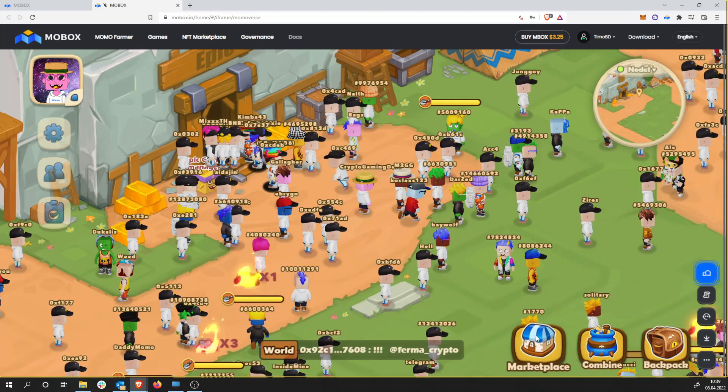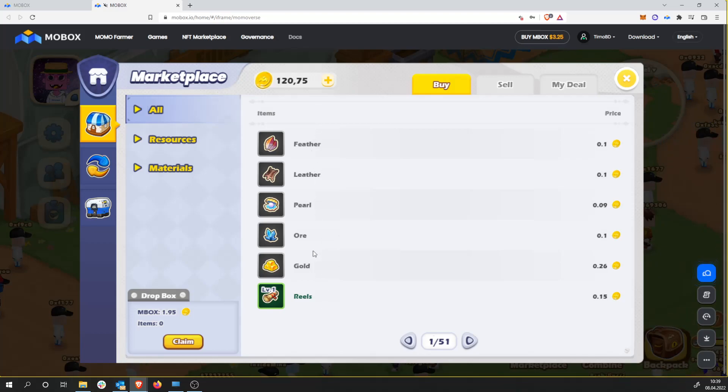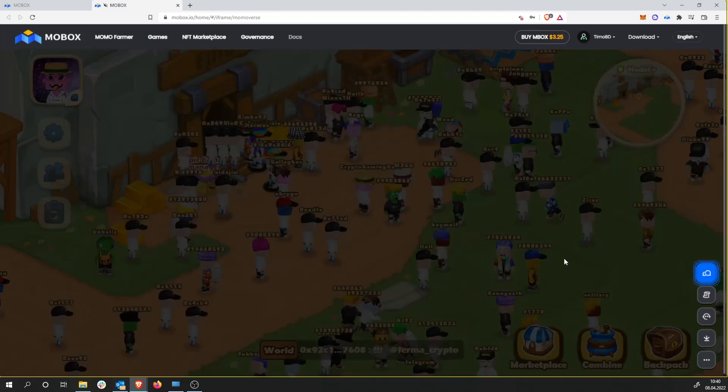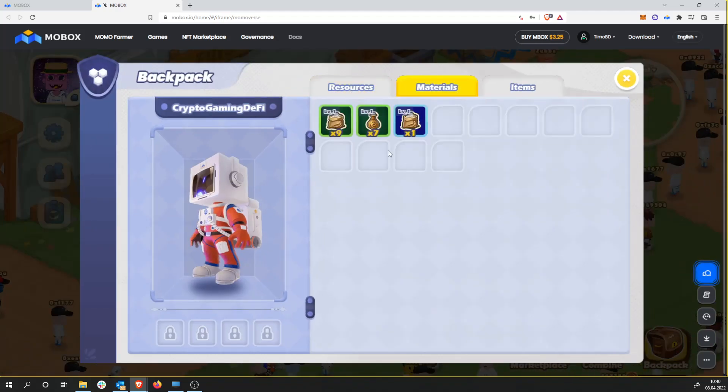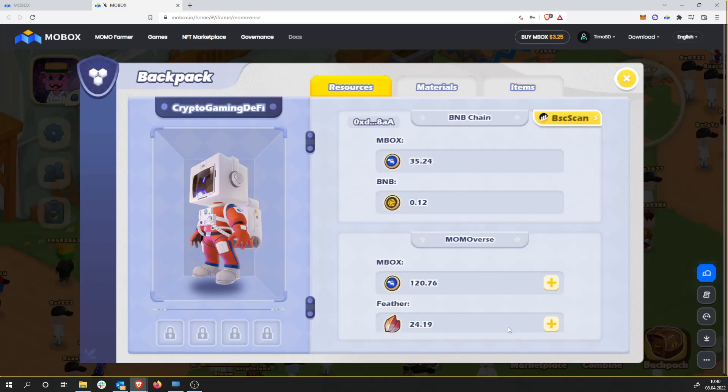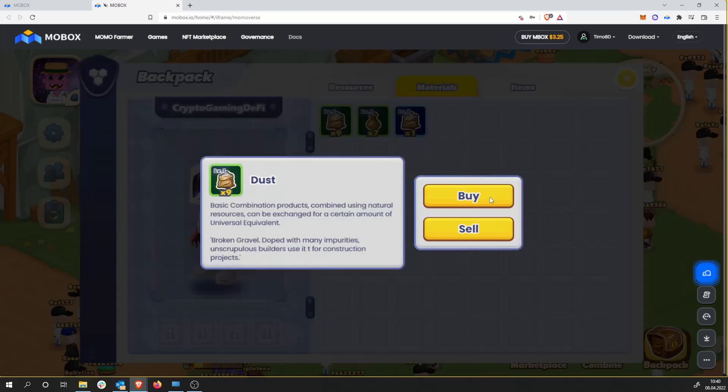Now we can go to the marketplace. We see all the items over here — as an example we have feathers and we have pearl, both selling for 0.1 Mobox. We click on feather, we can see buy orders — someone wants to buy quite a lot for 0.09 Mobox and someone wants to sell 55 for 0.1 Mobox. If you want to sell, you click on the market — it's basically only the buy button. If you want to sell, you click on your backpack, then resources, then materials.